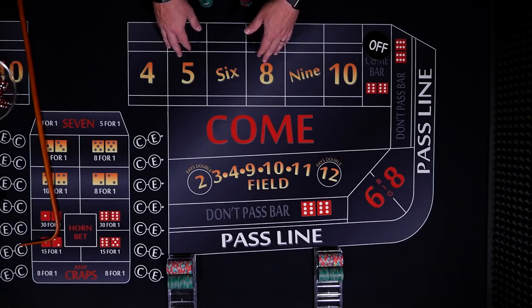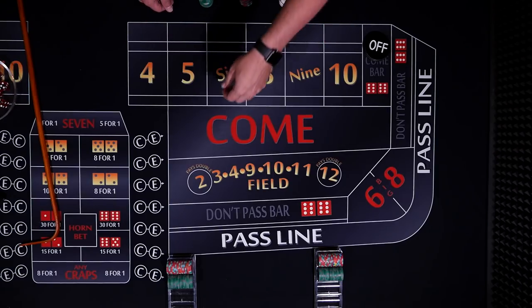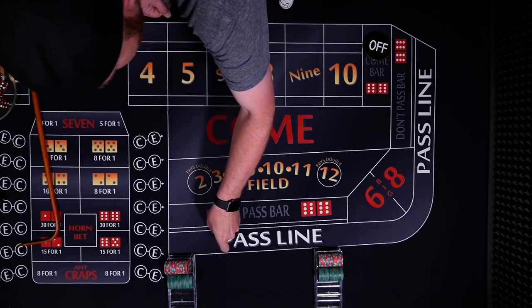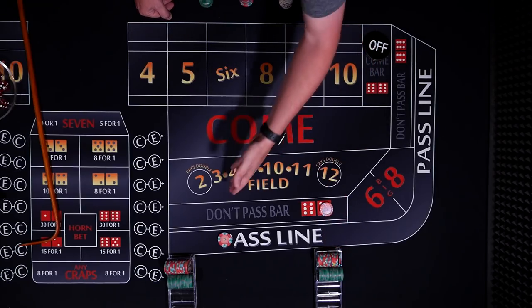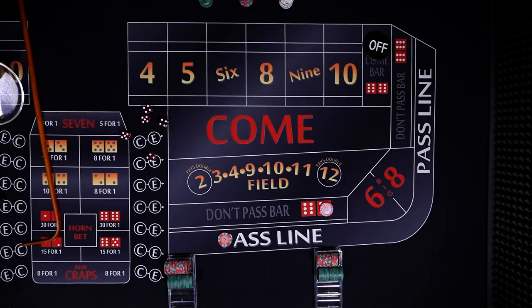This is going to be a $10 table, 3-4-5x odds. Let's get started with both of them doing a $10 line bet. Pass line player — our light side — and the dark side player. Alright, coming out.